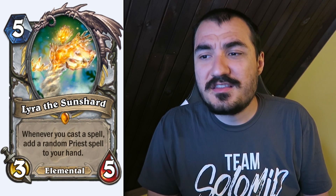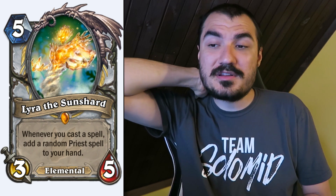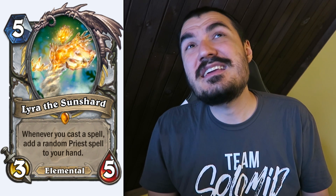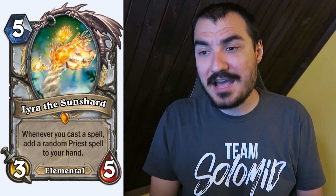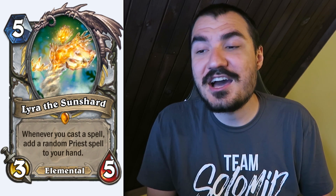Priest Legendary: Lyra the Sun Shard. 5 cost 3/5 Elemental. When you cast a spell, add a random Priest spell to your hand — kind of like a permanent Lock and Load while it's on the board. That's a deck-defining effect, but that was a deck-defining effect about a year ago. The power level of this set is really high, and I don't know if that old power level is good enough post-Journey to Un'Goro. We'll just have to see how the decks and meta develop.